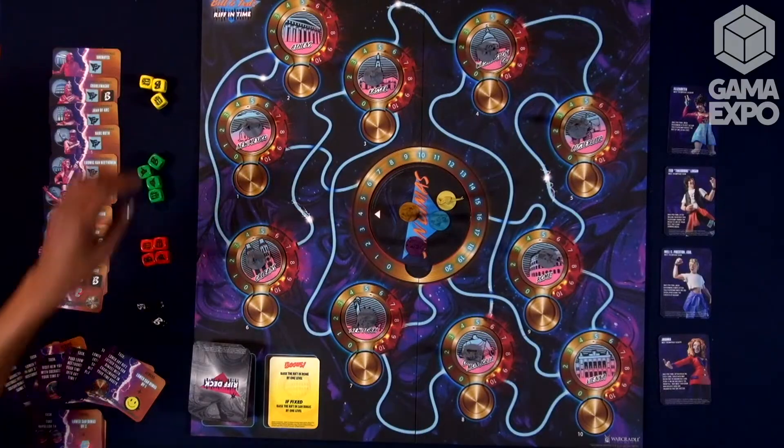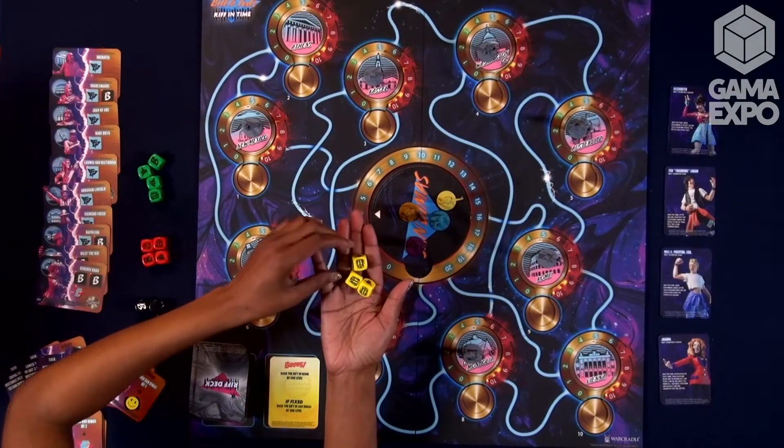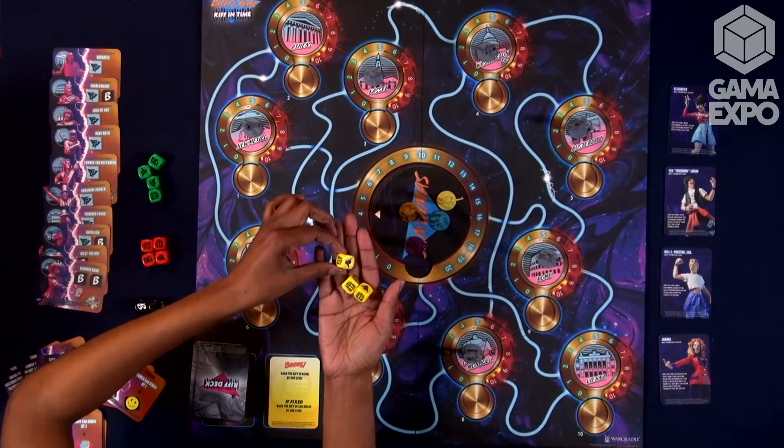The expansion also includes crisis cards which will ramp up the difficulty. On your turn, you start off with the wild dice — the yellow dice. You have four of those dice and you roll them.